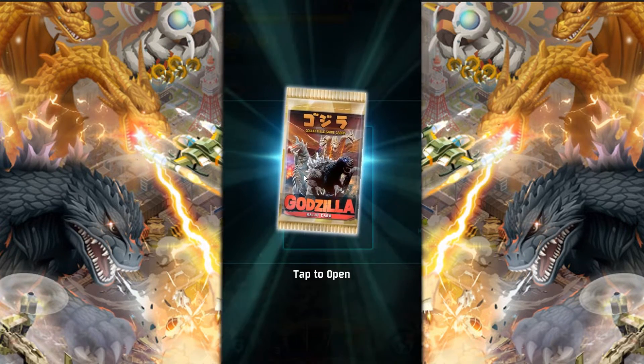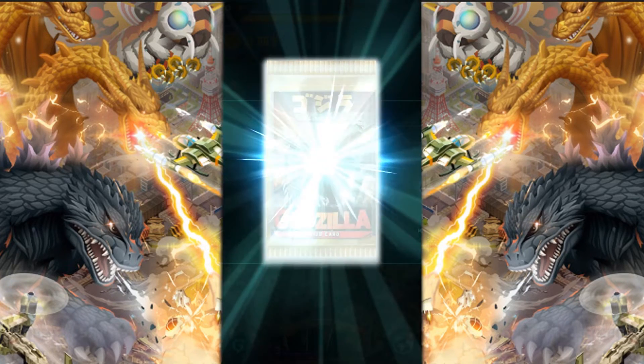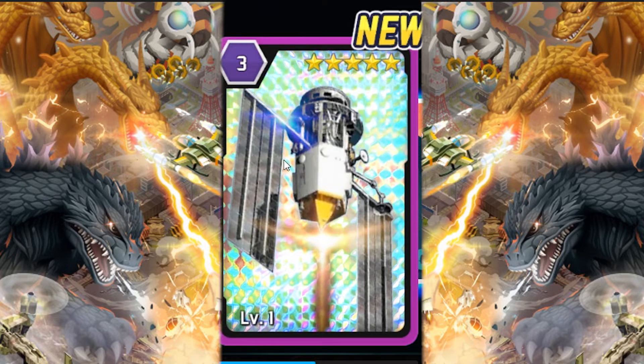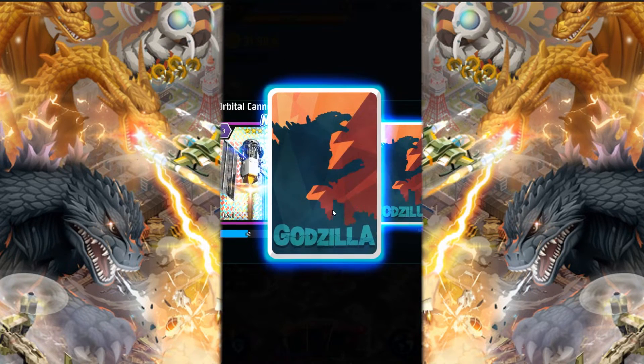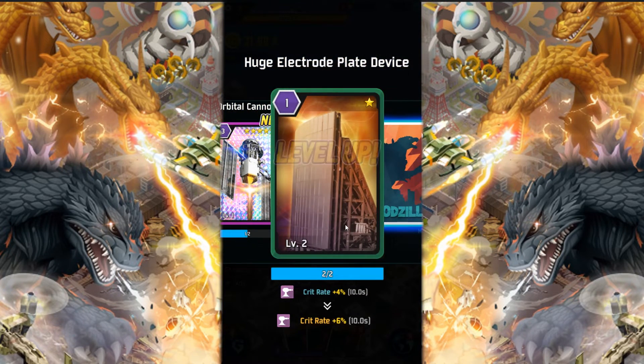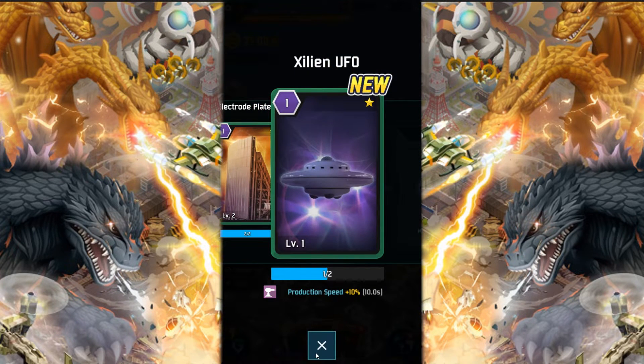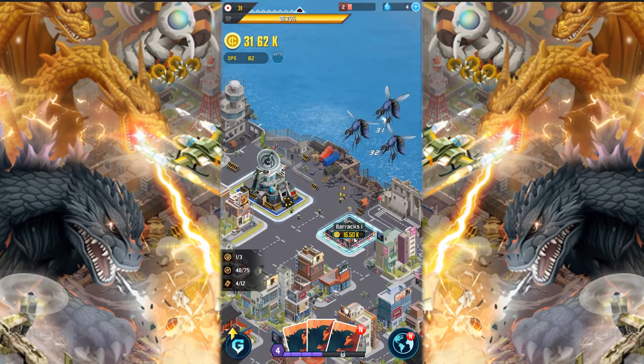Got a pack. Let's open up this pack we got. Ooh, look at that shine. Orbital cannon sounds awesome. Got more of this, never used that before. And a UFO. Let's get this barracks.